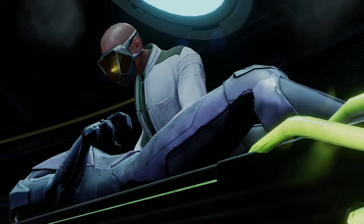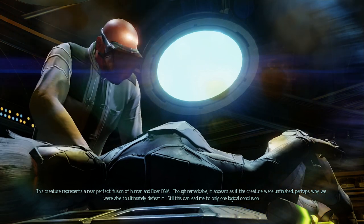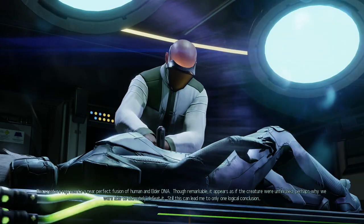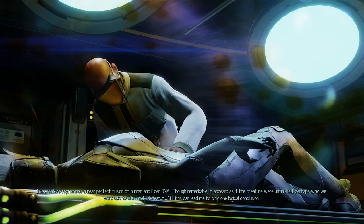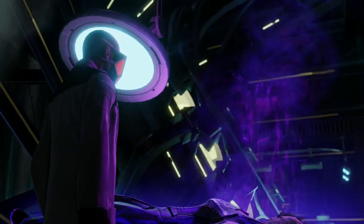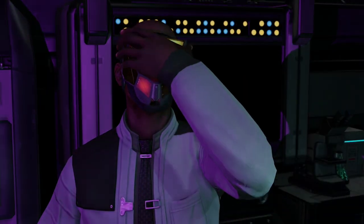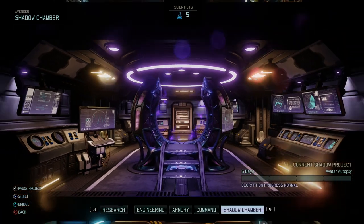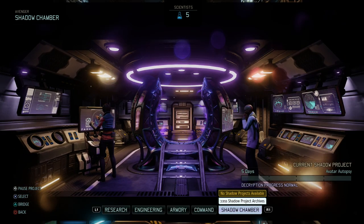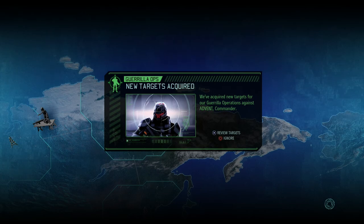There we go — perfect fusion of human and Elder DNA. Though remarkable, it appears as if the creature were unfinished, perhaps why we were ultimately able to defeat it. Still, this leads to only one logical conclusion. Hello Elder — you're such a freak. There goes one of the Elders. I believe we have found our avatar. We still need to wait five more days until that is completed. Let's head back to the bridge. New guerrilla operations activated — let's review the targets.